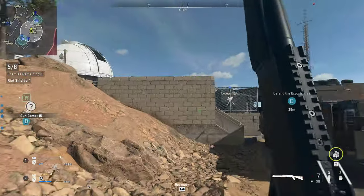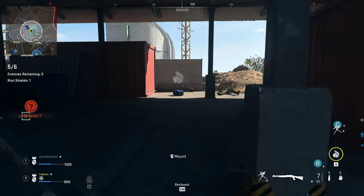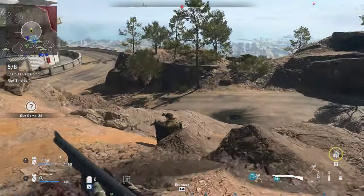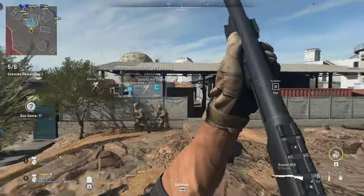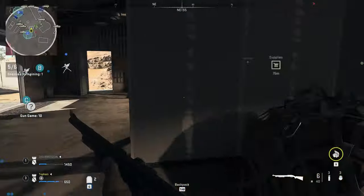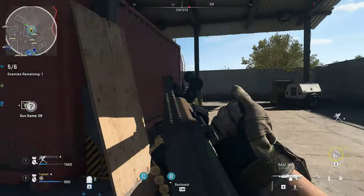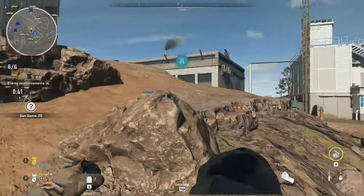South. Five movers. Breaker 1, this is Devil 3. We're standing by at Charlie. We've got you covered. Moving up! Charlie's clear! I got him! Breaker 1, all visible threats are down. Charlie is clear.